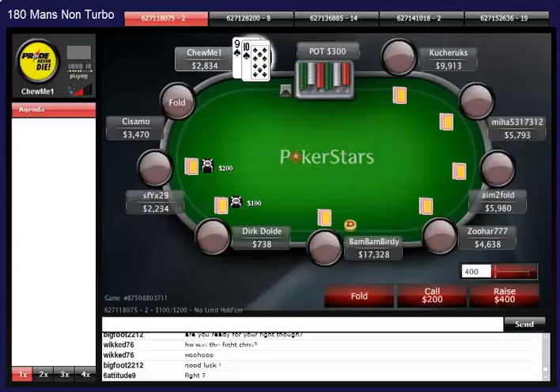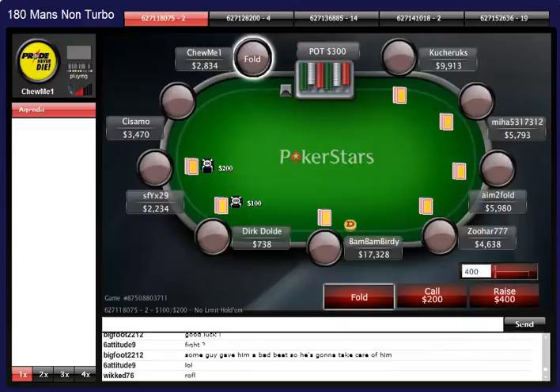9-10 of spades, very pretty, but not looking to play it from this position with this many chips - it's going to get me in too much trouble. If I had 30-odd big blinds I'd maybe play this hand, and even then not very often. Easy fold.